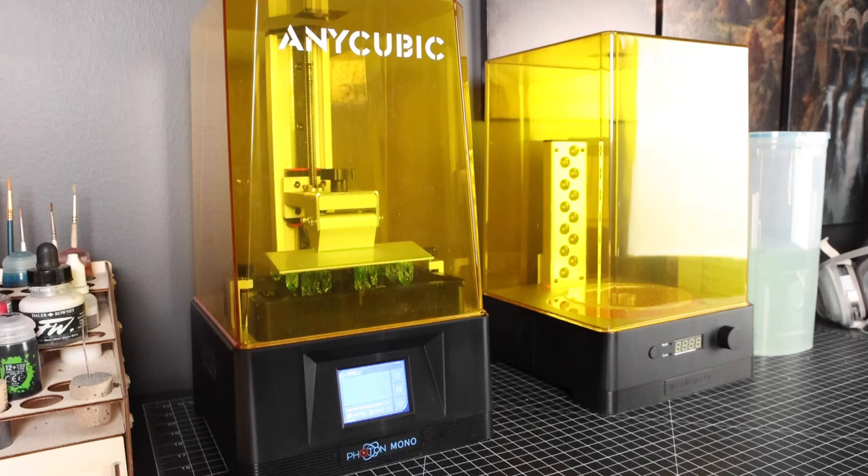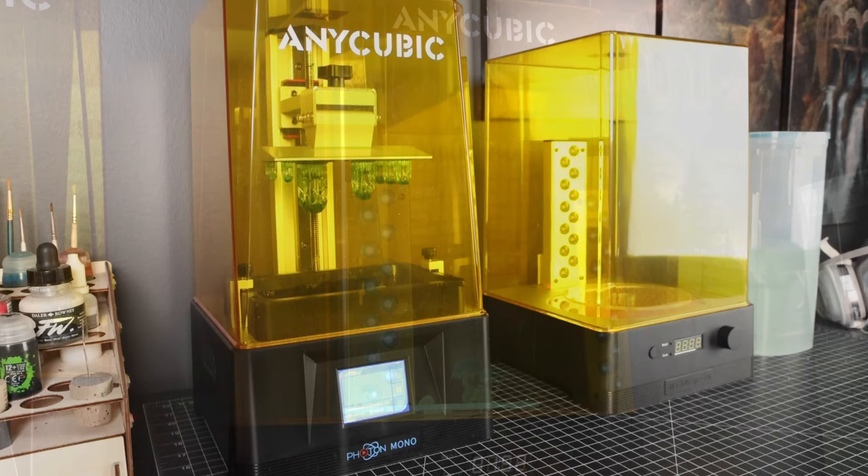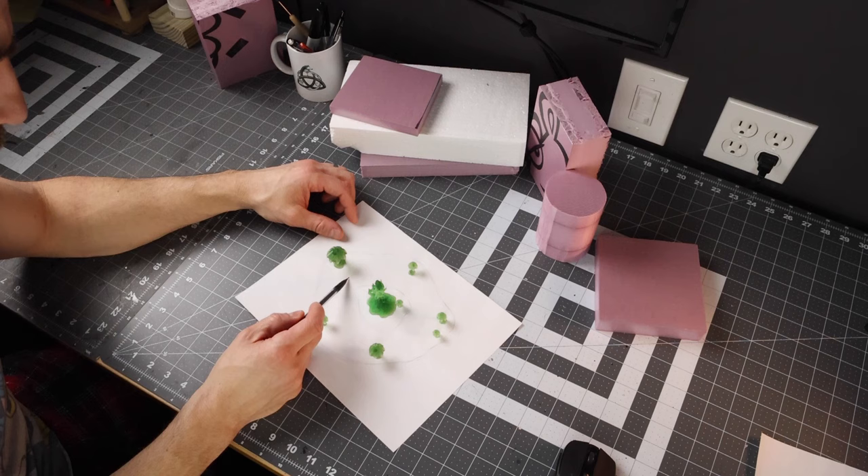I wanted to kick this video off by printing some of the miniatures from the new Loot Studios release, the Oasis. I took some of the flowers from the scatter terrain section and scaled them down to three different sizes. I wanted to see just what this Anycubic printer could do when I scaled those down, and I was very amazed at the amount of quality that Loot Studios has in their miniatures and what was retained in those prints.